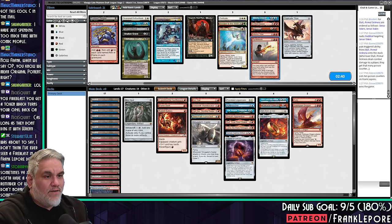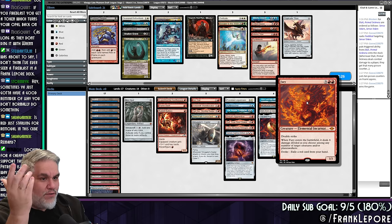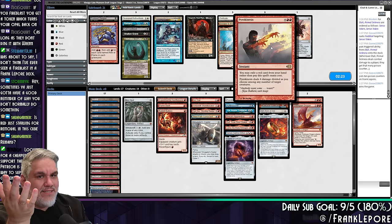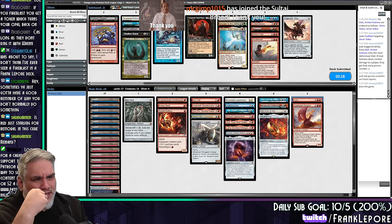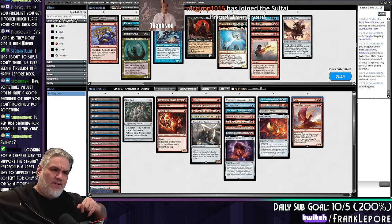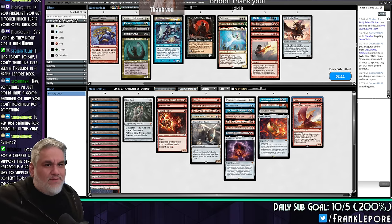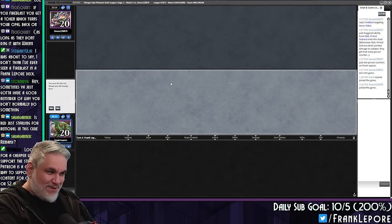I also like Pyrokinesis better than Fire Blast, but we do have Fury already. Isn't Fury just a better Pyrokinesis? They both deal four divided any way you choose. You can both exile a red card to cast them. This is an instant, but this is also a creature and it can hit Planeswalkers. I'm trying to think of the metrics where Pyrokinesis is better than Fury.